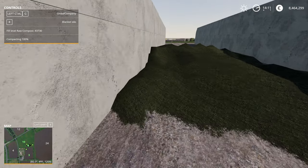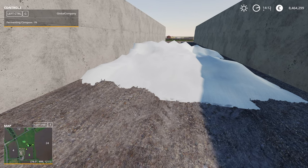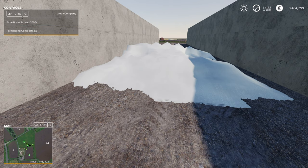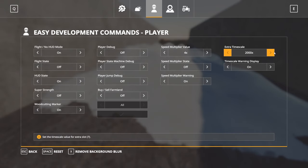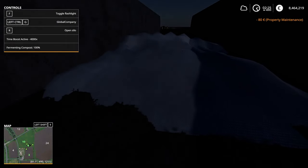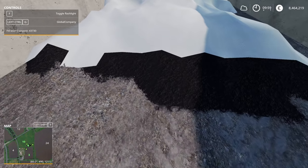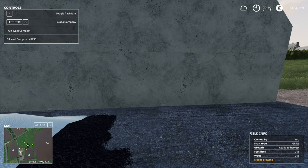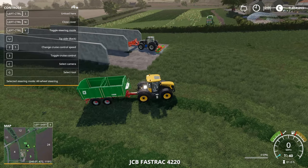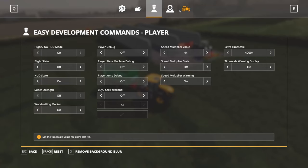So that's compacted — same as normal silage — and then you just need to cover it. Base game it's 24 hours to ferment; with seasons it's a seasons period, like early or late spring, and then you get compost. If we just speed up time through to the morning, we'll have our fermented compost which you could then use to fertilize your fields. Looks like it took 12 hours — even better. Pop that open and there we have compost, which goes in standard pretty much every manure spreader in the game.